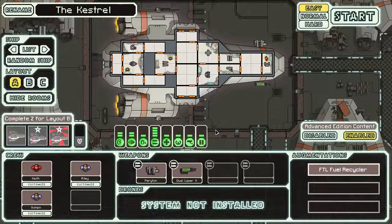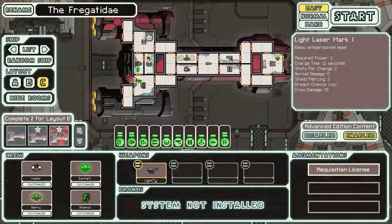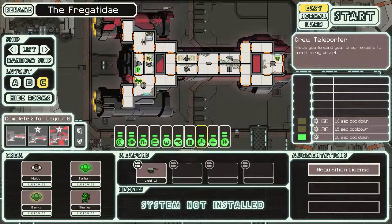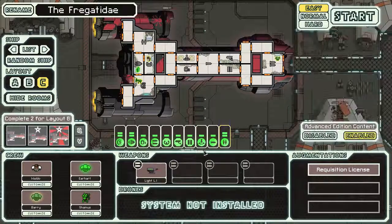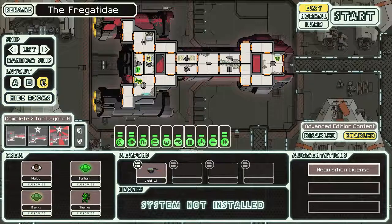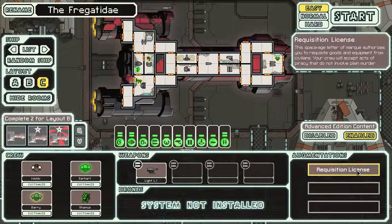We did unlock Layout C for that ship - doesn't look too bad. Comes with a light laser, anti-personnel laser, and a crew teleporter. It's very nice. Looks like it has a cloning bay instead of a medbay - interesting. This is one of the first Layout C ships I've seen that doesn't have a Lanius crew. It also starts with a requisition license - the Space Age Letter of Marque - which authorizes you to requisition goods and equipment from civilians.